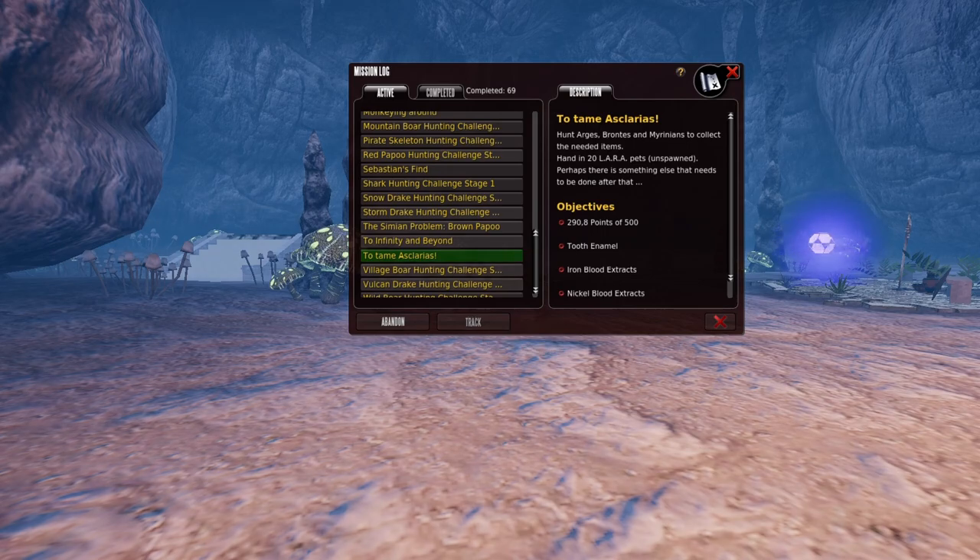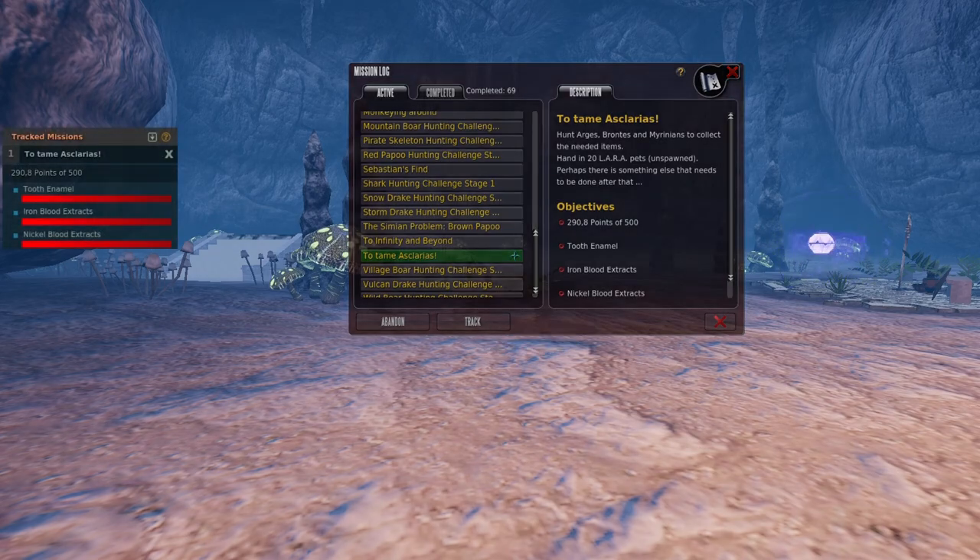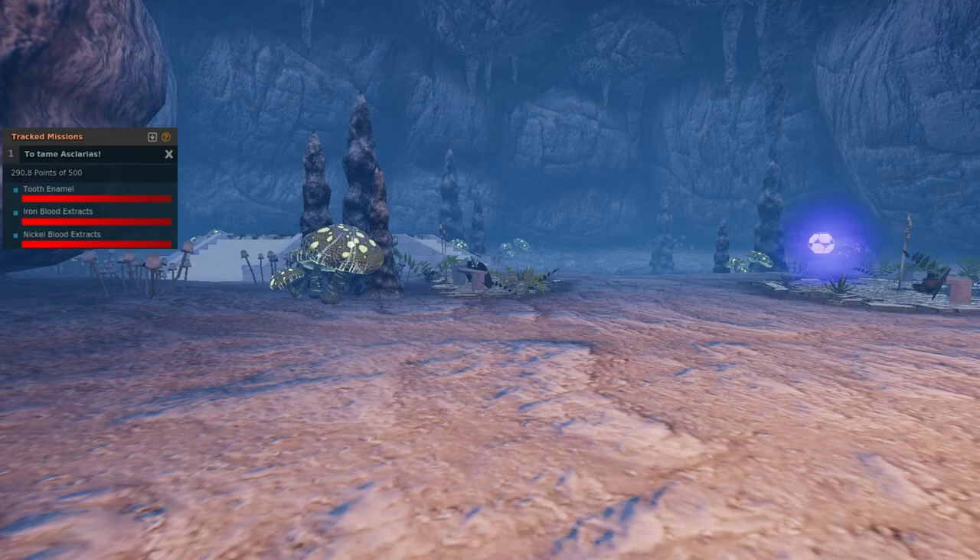To tame Escalarius here, all I'm working on is the last bit of the points that I need to get this particular — to be able to go in and get the power core. Actually, I won't be able to go in yet because I don't have the power core. But once I get this completed, I'll have the power core and I'll be able to go and tame Escalarius, which I can't quite do at this particular point.